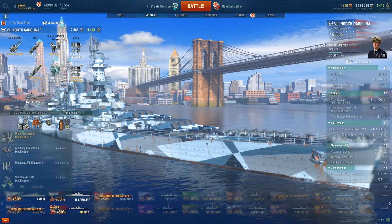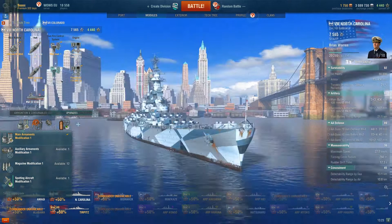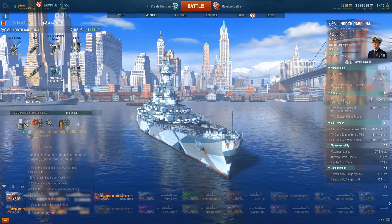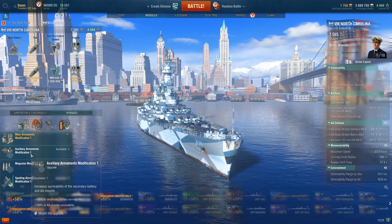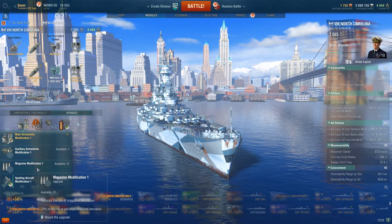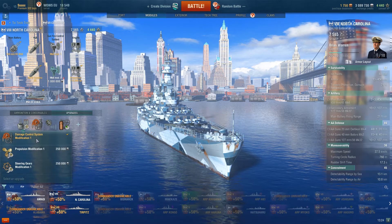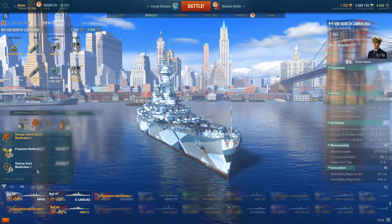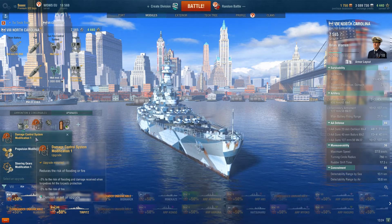Moving on to modules. In the first slot, I've gone for Main Battery Modification 1 because minus 10% to risk of main batteries becoming incapacitated helps when you're sitting bow-on. Auxiliary Armaments Modification 1 is viable to keep AA mounts up, but there aren't many carriers around. Magazine Modification 1 is a no — you're very rarely going to get your magazine detonated. In the second slot, Damage Control System Modification 2 purely because the minus 3% to risk of flooding and damage received when torpedoes hit helps quite a bit, and obviously minus 5% to the risk of fire.